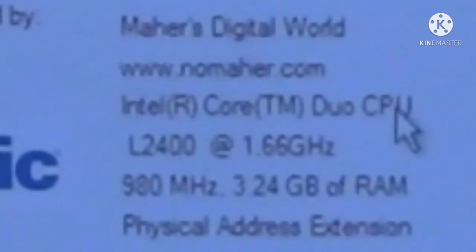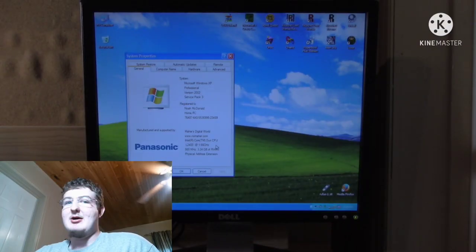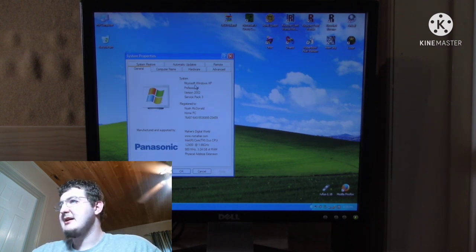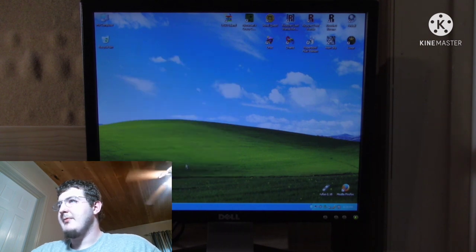We've got an Intel Core Duo — a processor so powerful that they chose to give it a confusing name — and of course XP, so powerful that they made it short for experience.